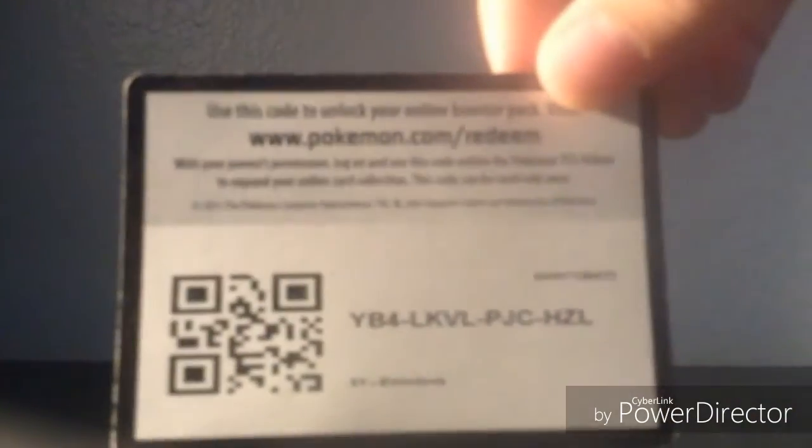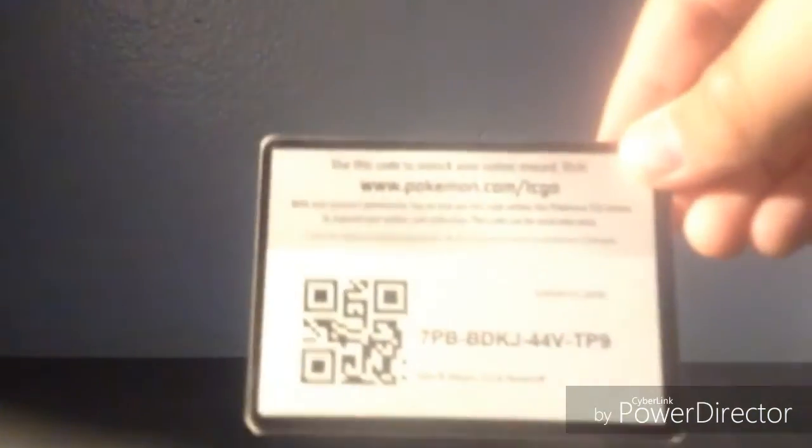Today I'm going to reveal four code cards. The first one is an XY Breakthrough booster — pause the video if you need to, here's the code. The next one is an XY Evolutions — here you go, take the code while you can. The next one is a Sun and Moon Rock Ruff promo — that's how I got that holo Rock Ruff, so enjoy. And the final code card for today is a Sun and Moon pack — I hope you guys get something good out of it. I have four more code cards for the next episode, probably going to open up some more packs.